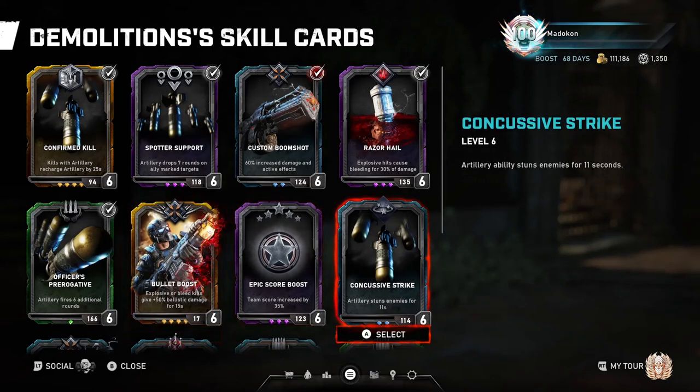On to Concussive Strike. Artillery ability stuns enemies for up to 11 seconds. This is a good skill card because it stuns your enemies and it helps especially at lower level when you don't have high bleed killing damage. But once you're at a higher level, there are better cards that are more beneficial to use than this one.